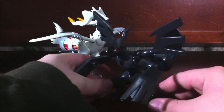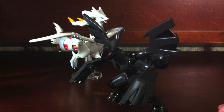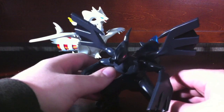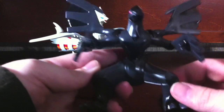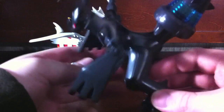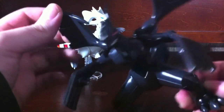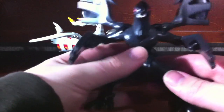Here is Zekrom — he is very, very cool. Mostly gray and black plastic. Some of the black parts are stickers, like his kneecaps here are stickers. I think there are some stickers on his back and his wing areas are stickers. So there are some black stickers in there, but it's really hard to tell — they blend in very nicely.